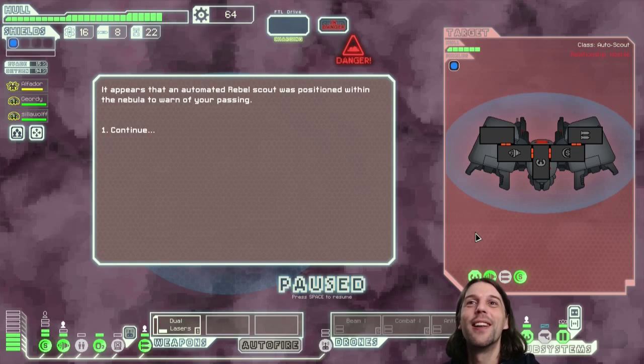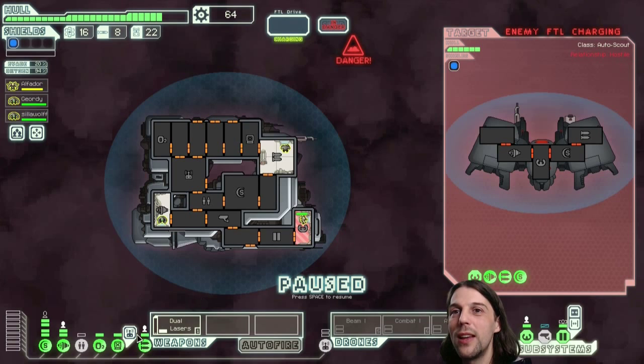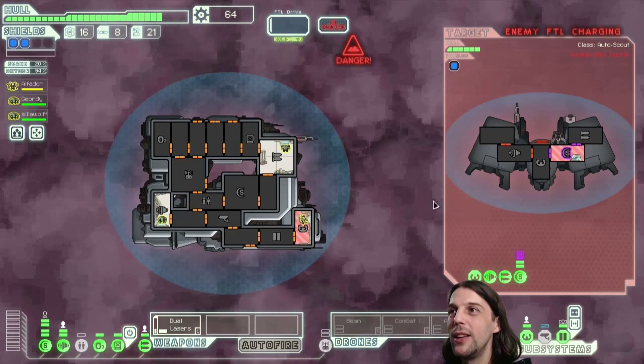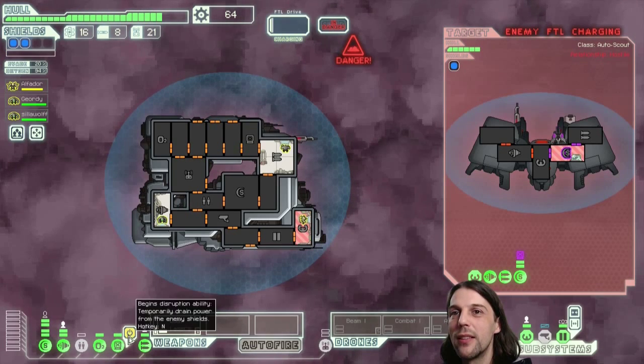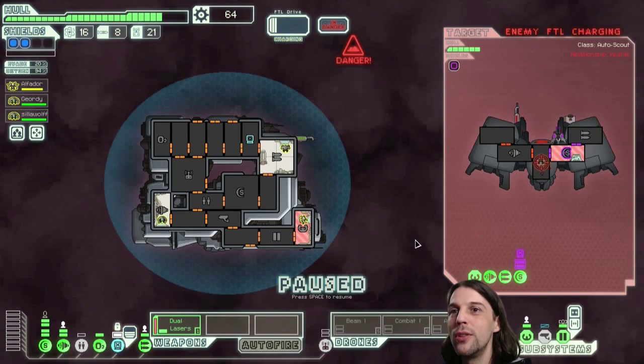An automated rebel scout was positioned within the nebula to warn of our passing. I want you to not tell anyone about us. We need hacking on shields. It seems to be a double laser, so I need my two levels of shields here. Start sucking with hacking and start shooting dual lasers.